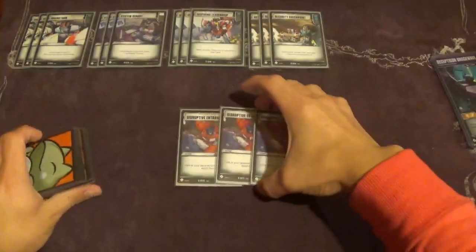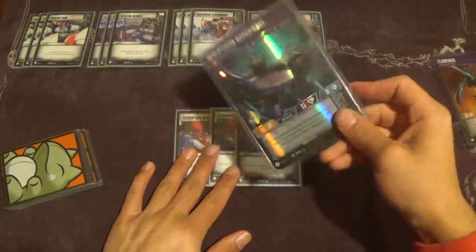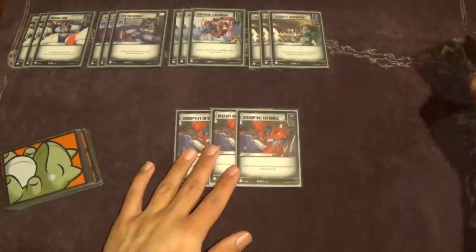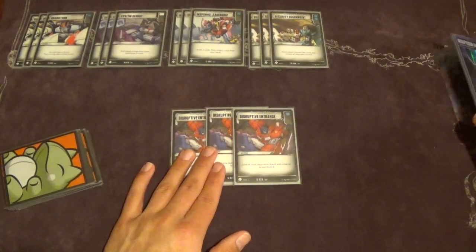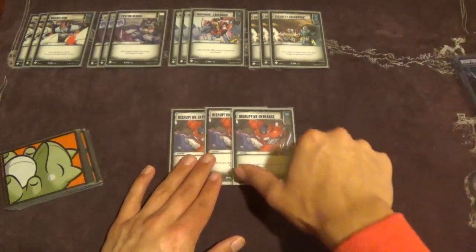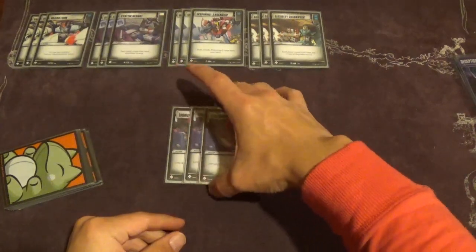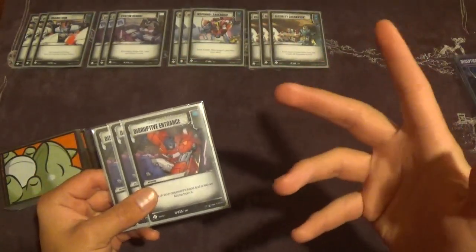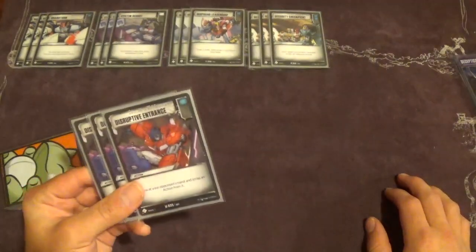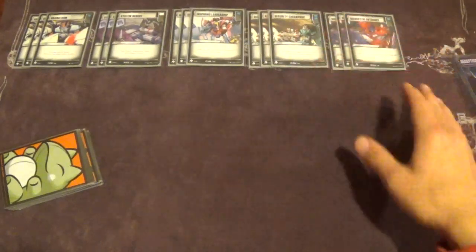On a similar note, we have three copies of Disruptive Entrance, another blue pip card. It says: look at your opponent's hand and scrap an action from it. This is a really nice element of control. We're trying to rip things like I Still Function, Swarms, Start Your Engines, Dino Chomp — all the really good cards that are going to give us trouble. Most aggro decks in this game need time to set up plays over the course of a turn, so this can ruin their entire flow. Same idea as Security Checkpoint, but this one does it a little more directly.